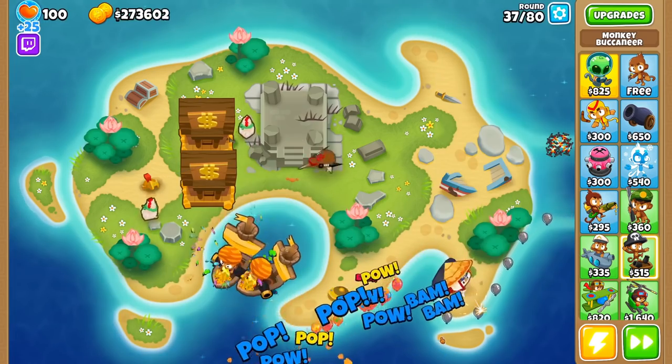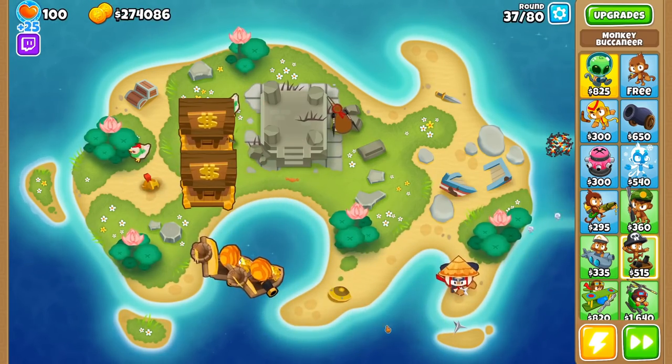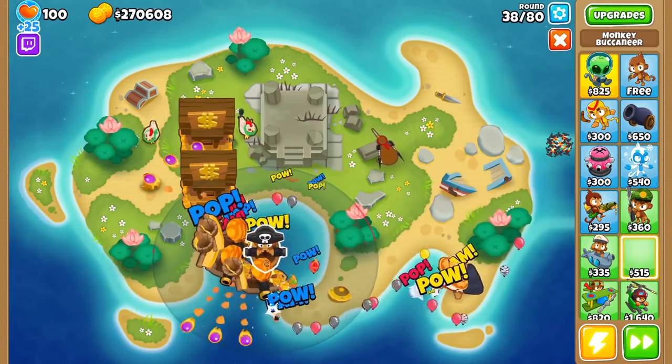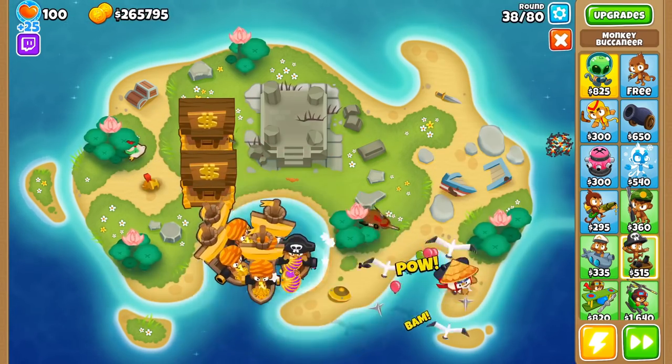So far the bottom path Bucs sound pretty bad, but they have two calling cards that make them super useful. The first is obvious — every Buccaneer you place down adds to your defenses, and 023 Buccaneers can make the early game very easy. But the second is how you can buff a Buccaneer, and it's different than other money-making towers.